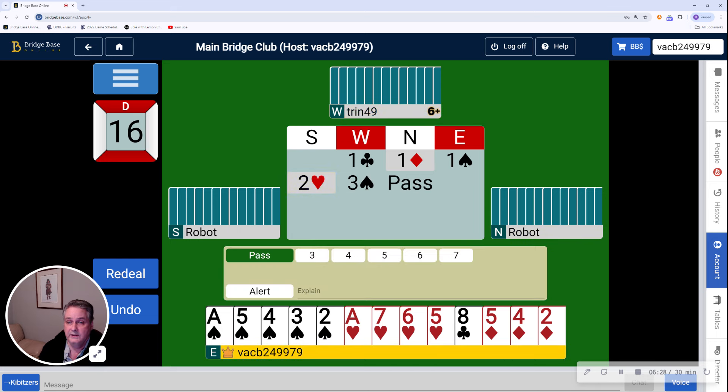This auction got really complicated really fast. The question on these kinds of auctions with a lot of competition is: who do I trust? And the answer is partner, always partner. Partner's three spade jump shows 14 to 16 high card points, four spades, an unbalanced hand which generally means five clubs, with a singleton or void someplace. It's an aggressive bid that cuts the opponents out of the auction and invites me to game with what might otherwise seem to be marginal values. I have two quick tricks with the two aces, a singleton club, and an extra trump — all of this is pushing me to raise to four spades. So that's what I'm going to do.